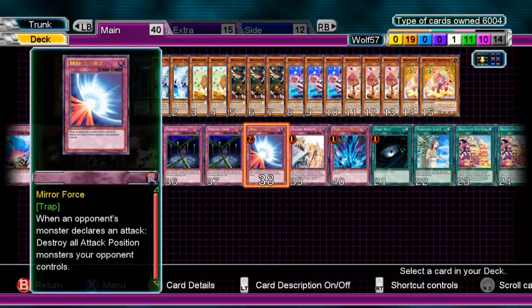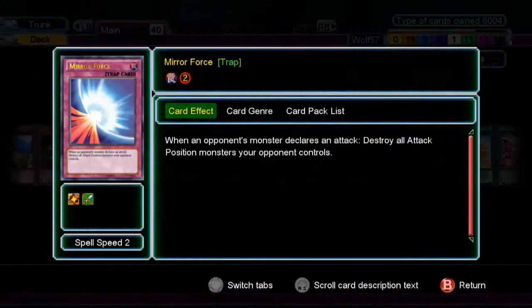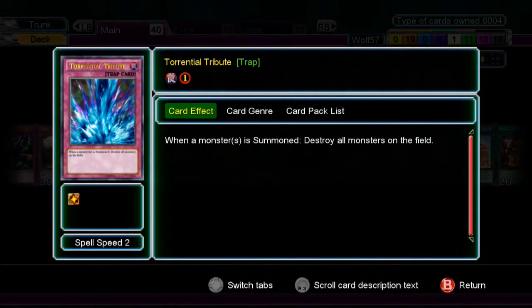My last three are staples as well: Mirror Force, Solemn, and Torrential. Mirror Force destroys all face-up attack position monsters your opponent controls. Solemn negates the special summon or normal summon of any monster, stopping a lot of combos in their tracks before they become a problem. Torrential Tribute when a monster is summoned destroys every monster on the field — good for stopping combo special summons.